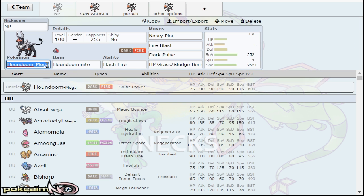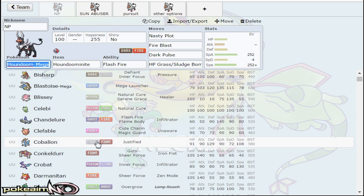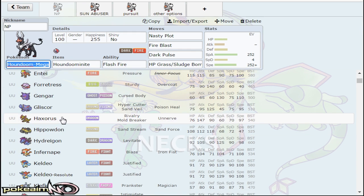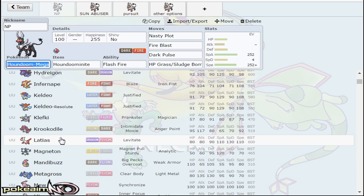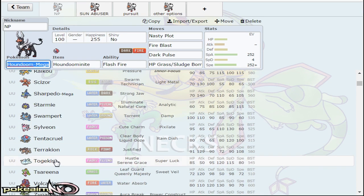Being a Pokemon that will be in the UU tier, it allows it to speed tie with Azelf, allows it to outspeed Cobalion, outspeeding Pokemon like Hydreigon, Pokemon like Haxorus, just from one Mega Evolution. Of course, the big ones being Latias and the Legendary Horses — or whatever you want to call them.